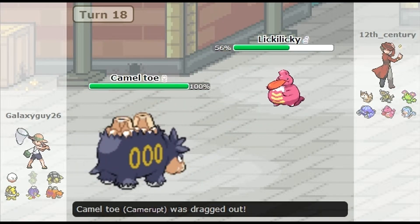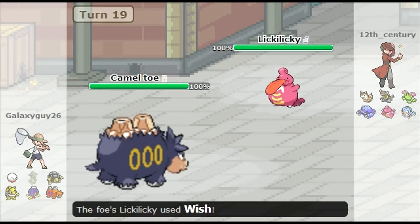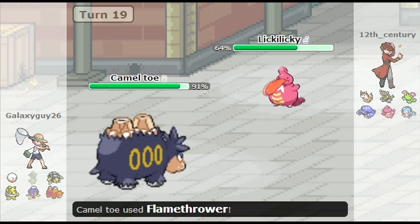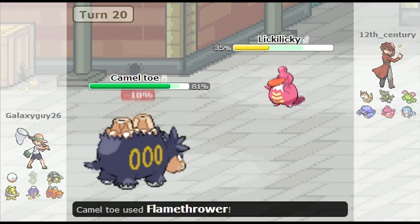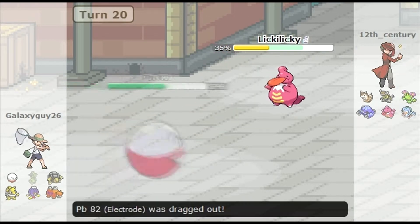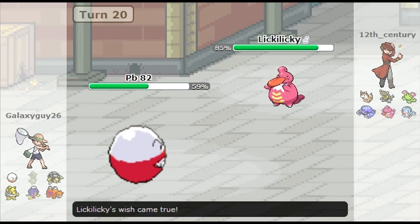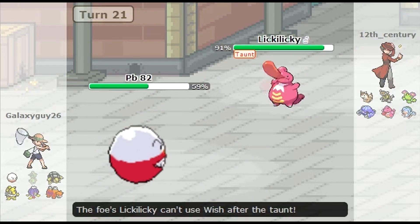I bring in my Hypno and he gets Dragon Tailed away from that thing. Now my Camerupt is out, and I just go for the Flamethrower. I have Overheat on this thing, but I'm thinking maybe if I just Flamethrower it I want the reliability — I don't want to get stuck with minus 2 Special Attack. He brings in his Electrode, so now I finally get off my Taunt.